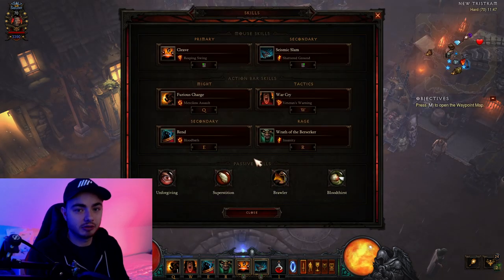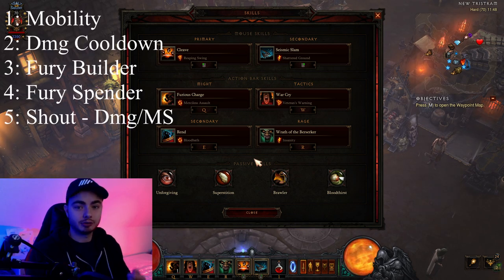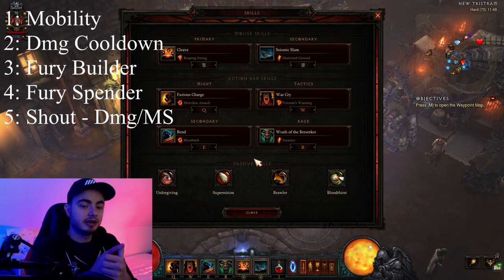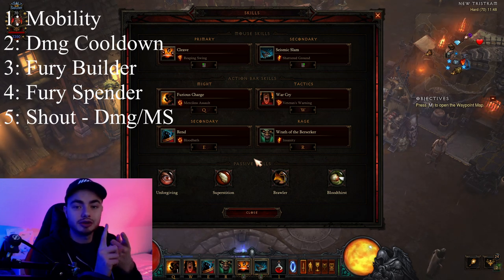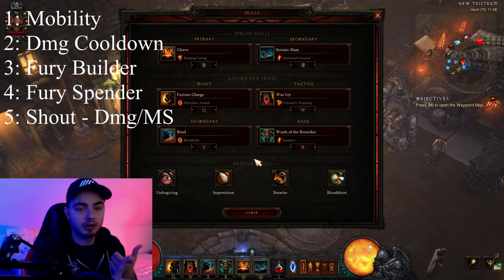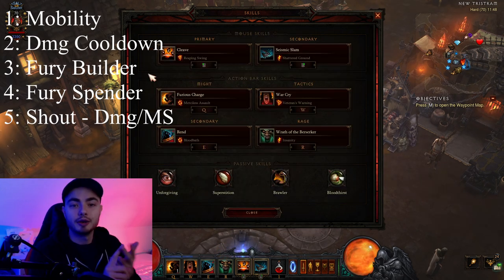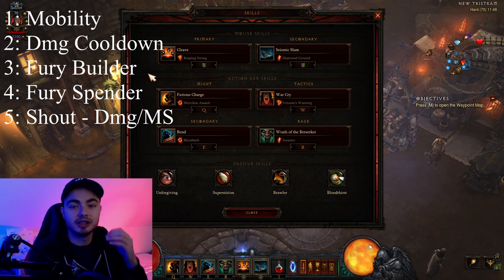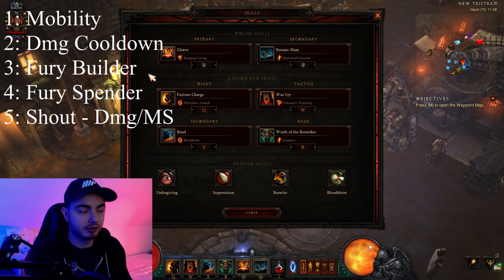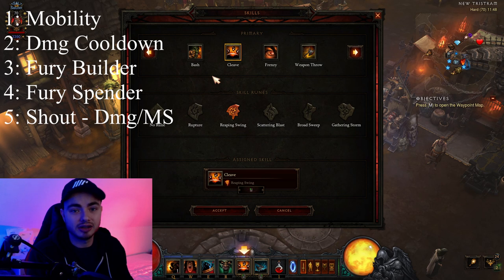So in terms of the skills we use for 1-70, there aren't a lot of specific ones you need — it is mostly up to what you prefer. But basically there are a few things we want: we want some kind of mobility and movement, so in this case I would choose Furious Charge or Sprint. We want some kind of cooldown — that could be Wrath of the Berserker. As soon as you get Wrath of the Berserker with Insanity, you want to get that immediately. Third, you want some kind of primary that produces fury so you can actually spend fury, because your spender is always going to do the most damage. It doesn't really matter, just pick one of them.